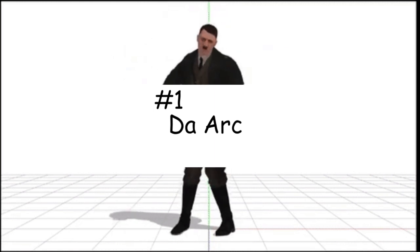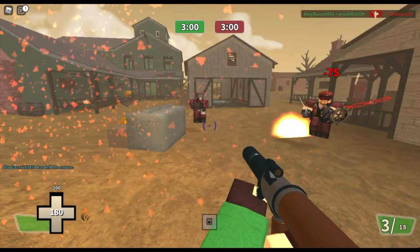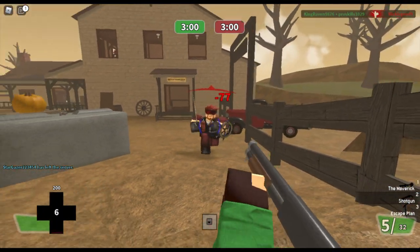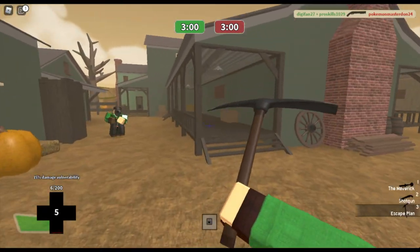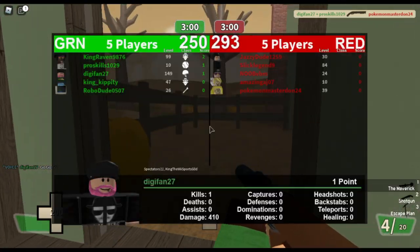The Maverick on paper sounds awesome, doing plus 10% damage and has an extra 20% faster projectile speed. The only negatives being 33% slower firing speed and a negative 20% explosion radius. Sounds like a solid rocket kit, except for one stat.